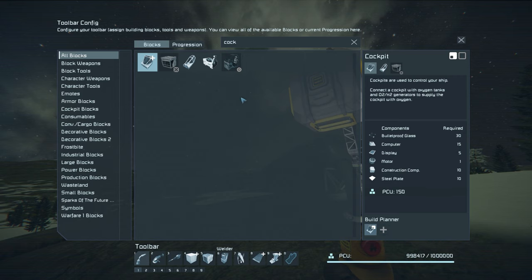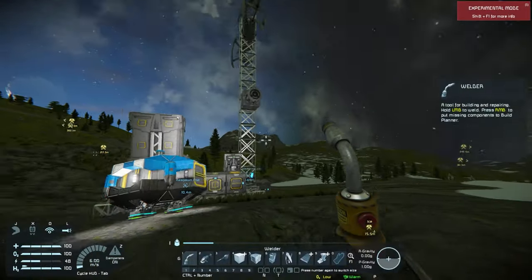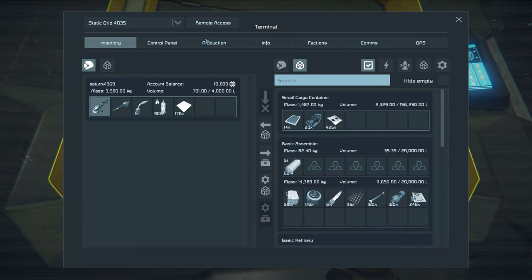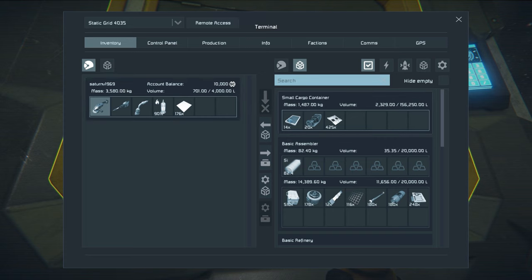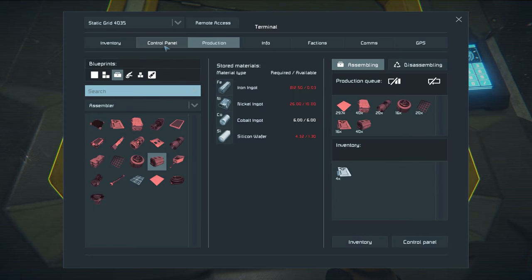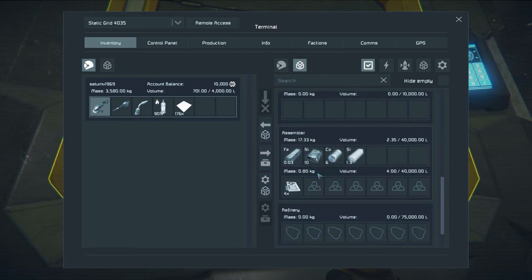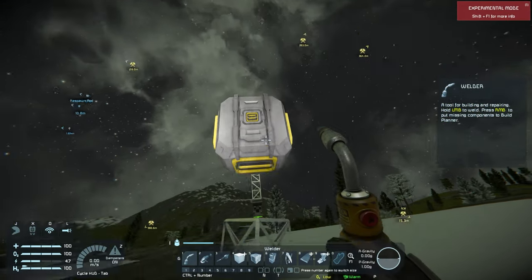Now I need somewhere for me to sit, so I need a cockpit. I'll also need batteries since this is going to be an atmospheric thruster design. I'll grab three batteries - I'll explain why three once we get going. My production queue stopped - it's saying iron is an issue. My basic assembler doesn't have any iron, so I'm probably going to need to go mine some more.